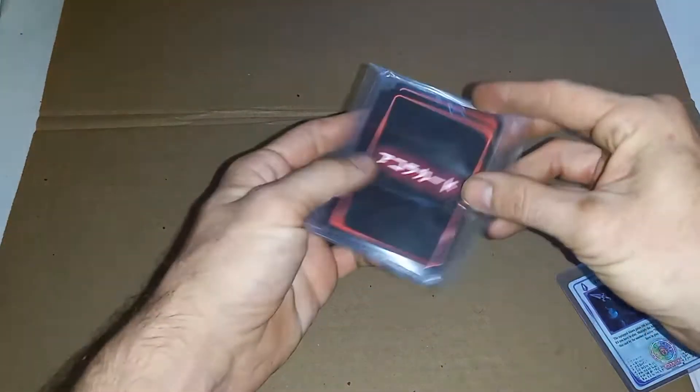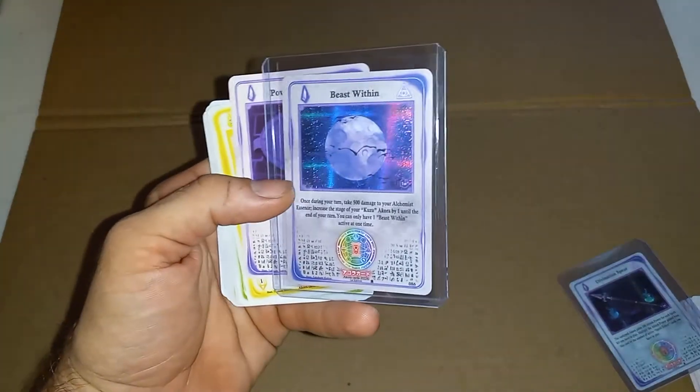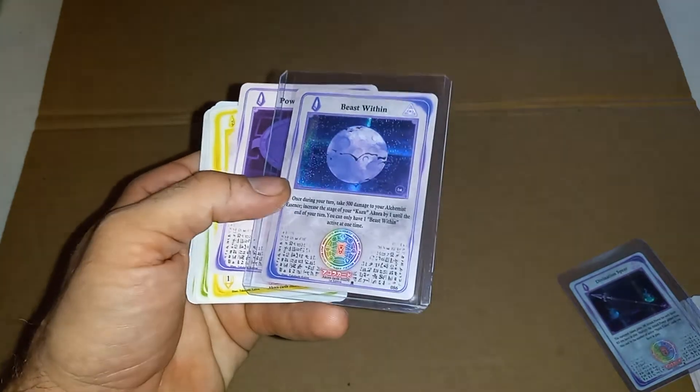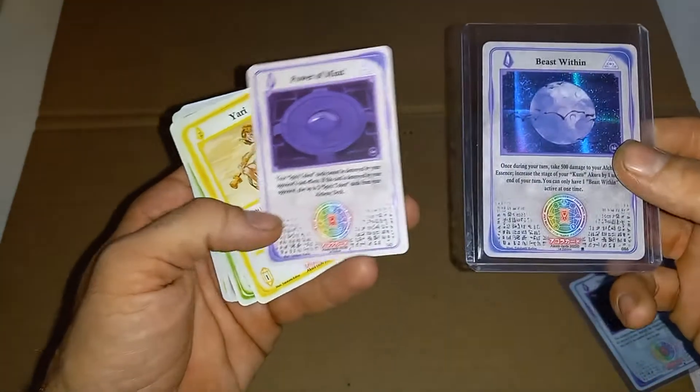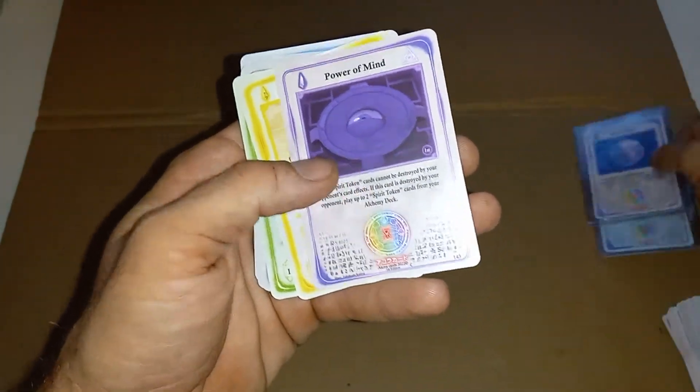Alright, let's see what is in this little pack right here. Oh yes, this was some more from this one. Look at how pretty that Beast Within is — it looks almost like the moon is popping out at you. That is so gorgeous. Wow, that is beautiful.